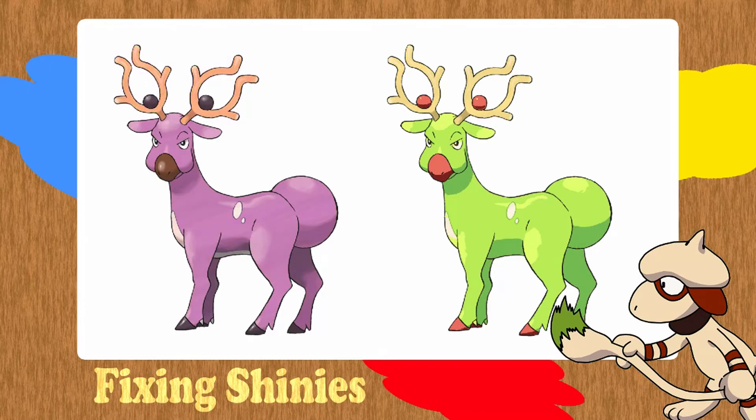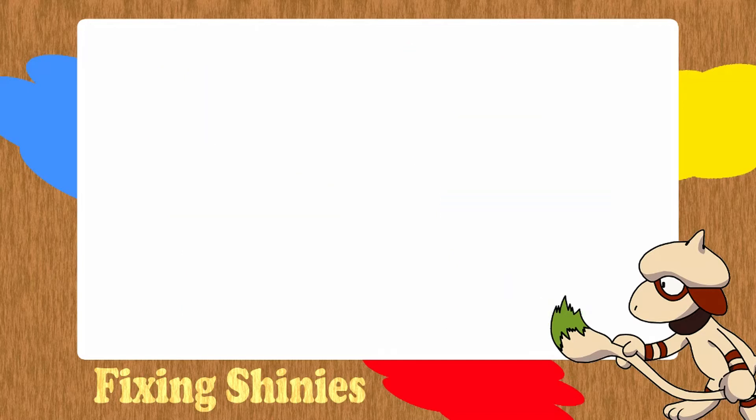Then for its antlers I was thinking we should change them to a sort of orangey red colour. For the nose and the hooves — like on the shiny they're all the same colour — I'm going to keep them all the same colour. Let's go through the colours here... that looks quite nice, turn up the saturation, and yeah — a nice blue colour. I think that's turned out really nice; I would catch this shiny over its predecessor any day. Game Freak, change that shiny now!